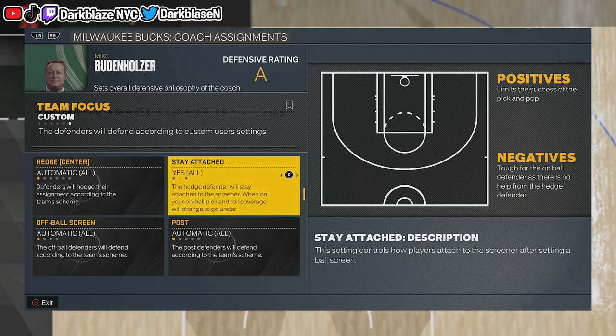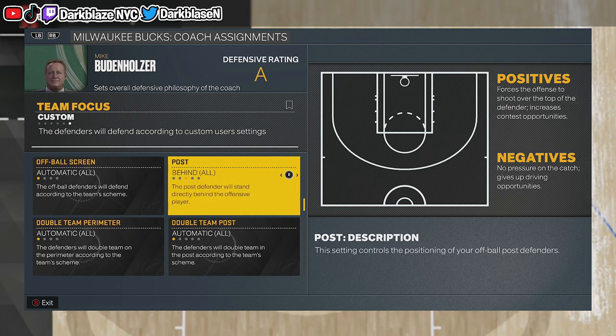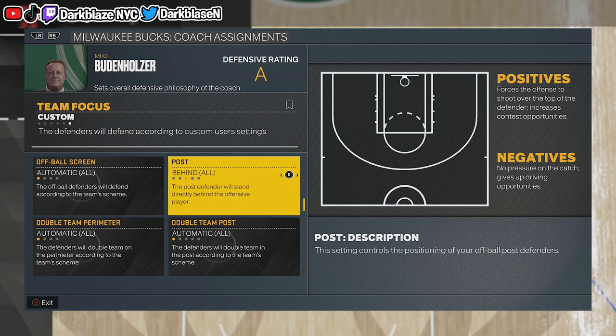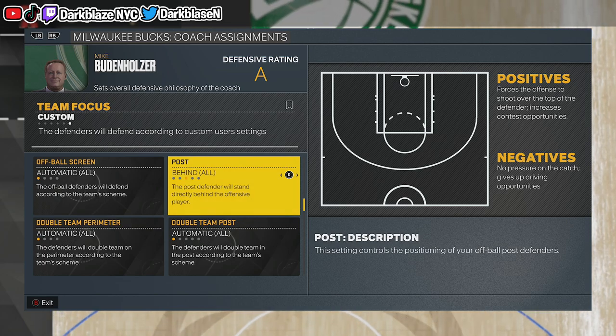For On-post defense, I usually put Behind because it brings help in case people try to drive to the rim, and you grab the rebound better. I put Behind sometimes, but it depends on the situation.